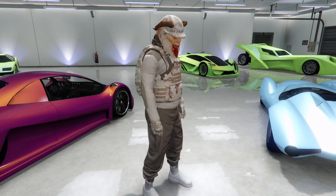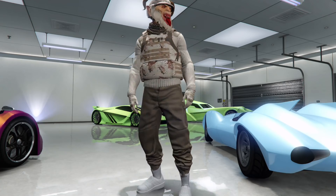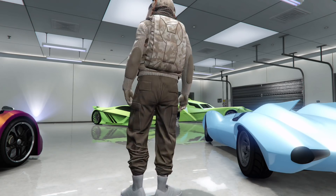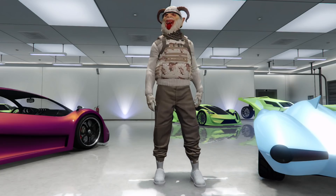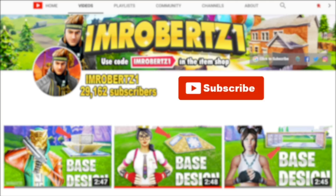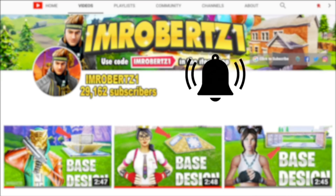Yo what's up guys, it's your boy Robert Z1 coming at you with another GTA 5 online glitches video. In today's video I will show you a super dope outfit tutorial I call Krampus Desert Storm. Be sure to hit the bell icon to get post notifications, hashtag notification squad in the comment section for a shout out in my video, and if you like the video slap a like and subscribe.